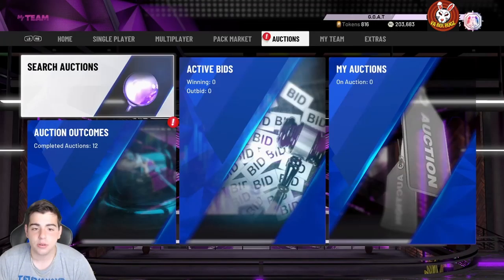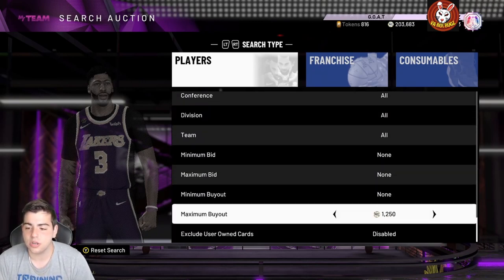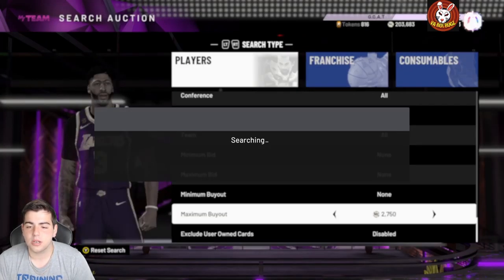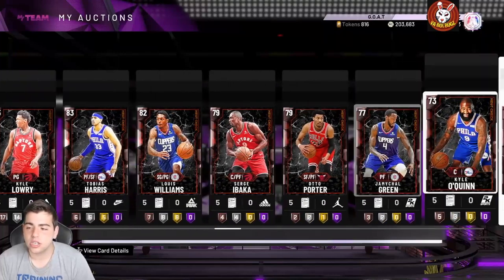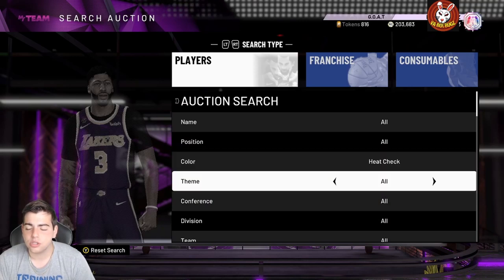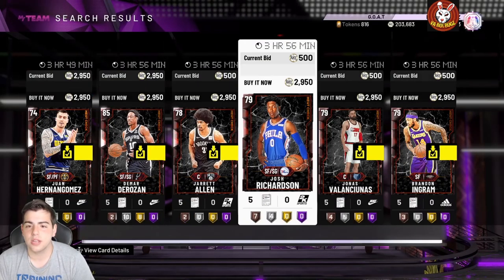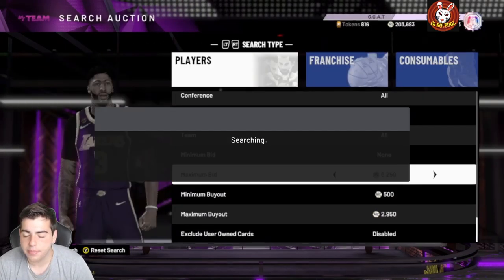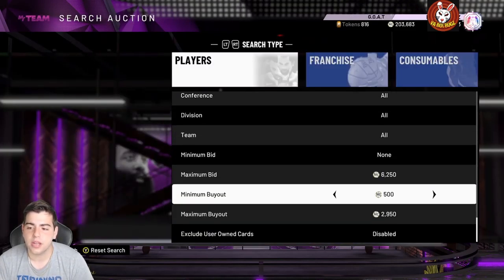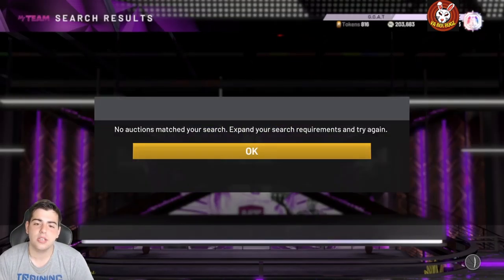Now the heat check filter has been reborn — it's back, and it's crazy because heat checks still aren't in packs. They're going for around 2,100 MT. I've been sniping them and clearing out my collection. If you have any heat checks I'd definitely try selling them before a heat check pack potentially drops — I've heard that might be leaked very soon. If a heat check pack does drop, these are gonna go for 1,000 MT. The cheapest heat check last week was around 4,000 MT, so people definitely know something is coming. Get on the snipe filter and flip them for valuable prices.